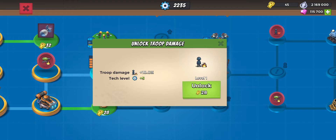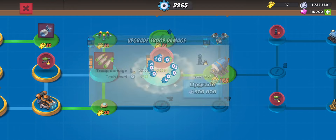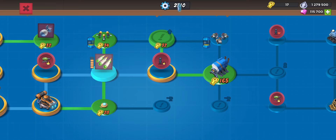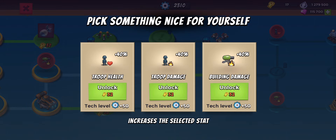I want to unlock this troop damage node — we want to max out this one first, and then any upgrade tokens left over, hopefully I'll be able to use to max out the barrage. After this, I want to pick the troop damage — I'm sort of going all in on troop damage.